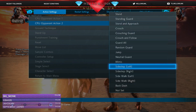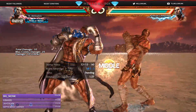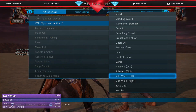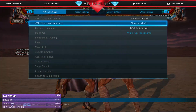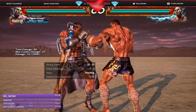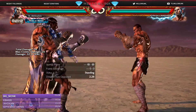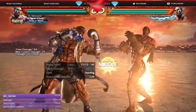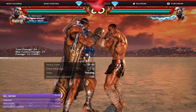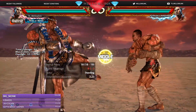His df1 - obviously one of the biggest moves ever - if they try to sidestep right it will catch them; they have to step to the left. And if they are trying to step right to avoid all your moves, his 3+4 also tracks that way. So if anyone's trying to step you on autopilot thinking you'll do df1, just wait - your 3+4 will hit them.